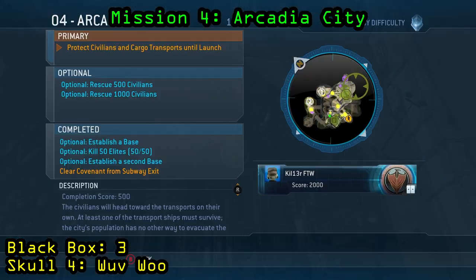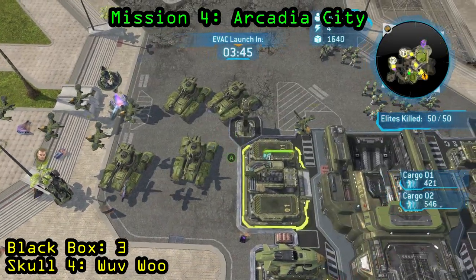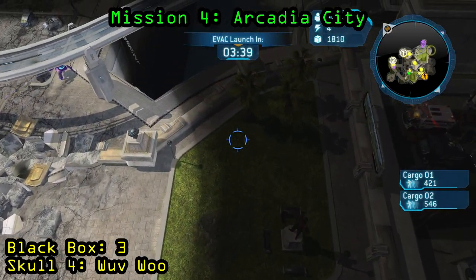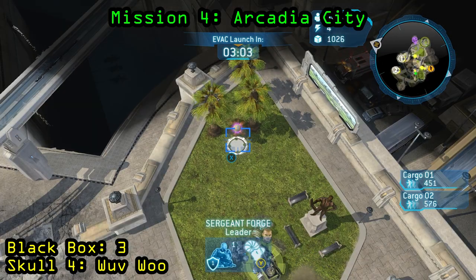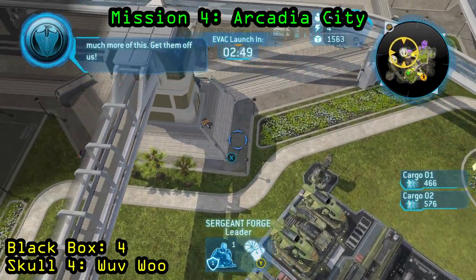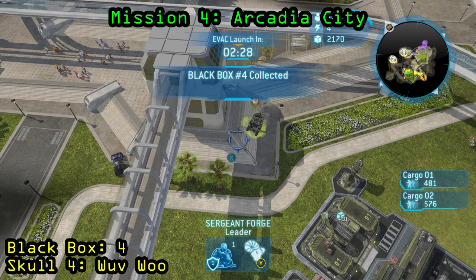Now we are on Arcadia City, Mission 4. The optional objective you need to do to get the skull is to kill 50 elites, and they can be farmed fairly easily — they keep spawning from the subways. You're going to have to go to the very east corner of the map near the Covenant Base and take a unit up there, probably Forge or a Hornet, and go ahead and pick up the Wuv-Wu Skull. The black box is actually just beside the base you initially make, so just send a unit over there to pick it up.